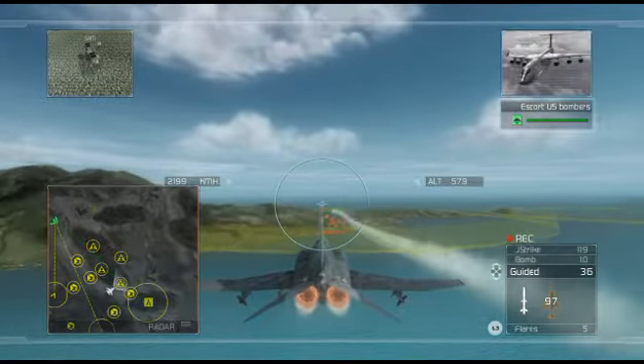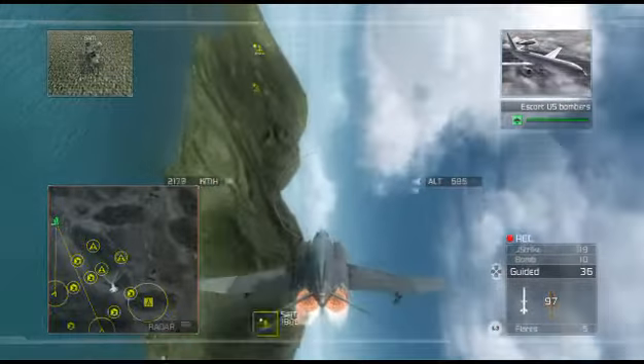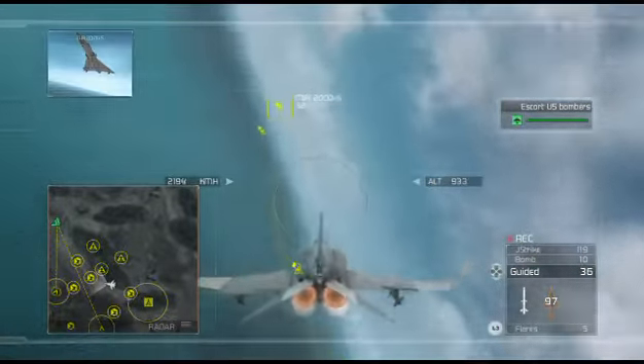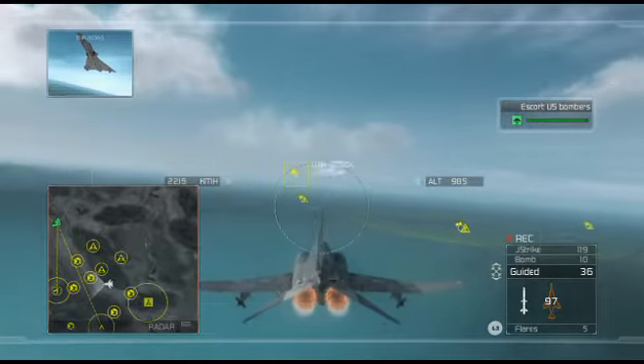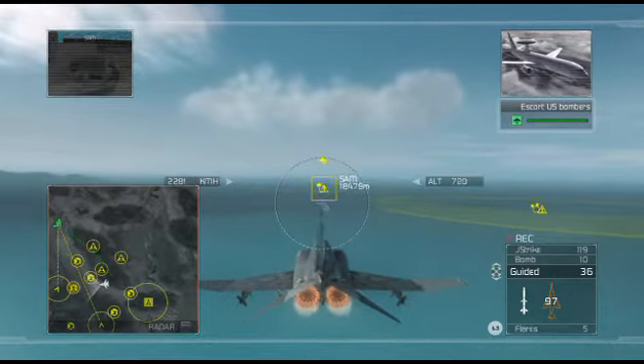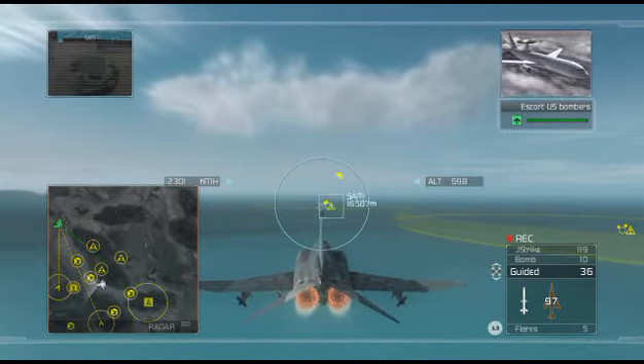I've got four bandits inbound. Hawks lead, that's your cue — take them out. Remember, if the bombers end up in the bandits' engagement circle, you need to either take the bandit out quickly, or make him engage you by entering the circle yourself.